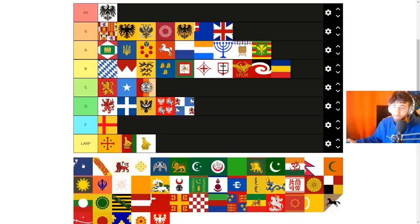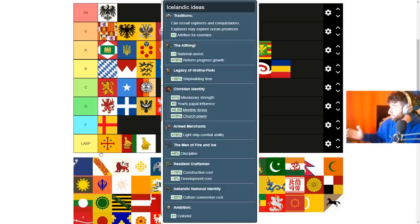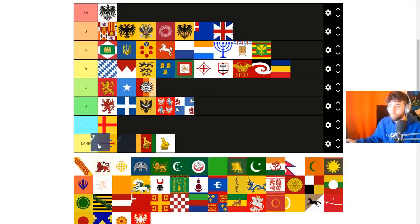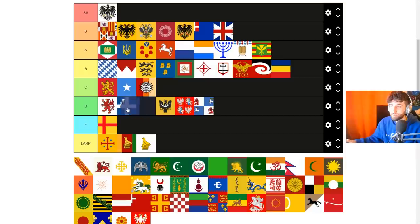Iceland is actually super easy to form — you just need less than four provinces. That alone is getting close to F tier, but you don't need to culture swap. Looking at the ideas: reform progress growth (a rare modifier), discipline, construction costs, dev costs, colonists, culture conversion costs — actually pretty good ideas. Since Emperor, Iceland has had pretty decent ideas. But the requirement of four cities or less makes me want to put it in LARP. I'm actually just going to put it into D.